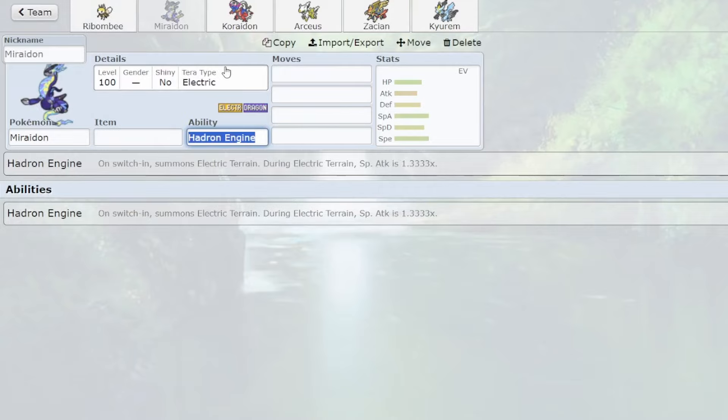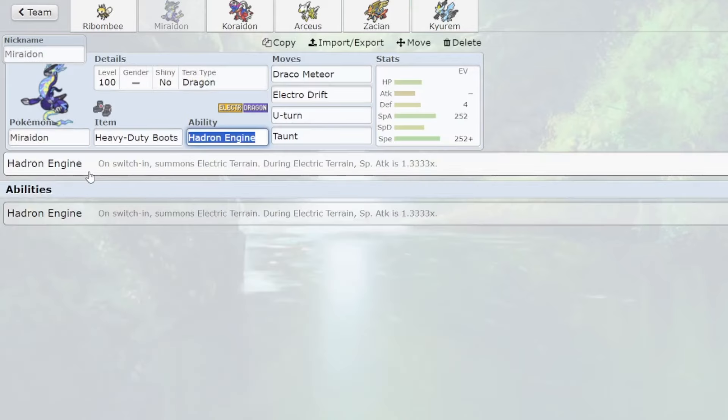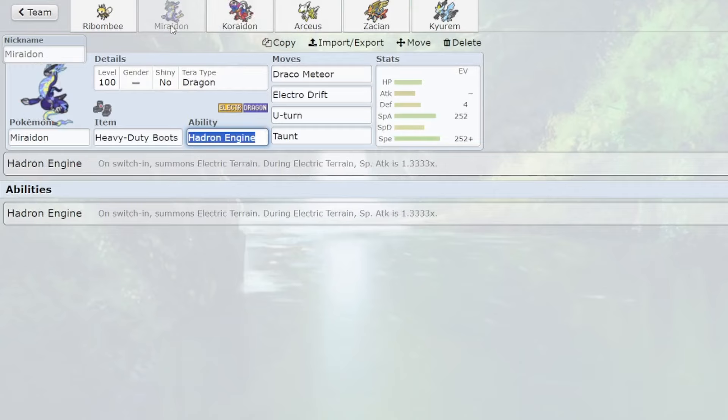Next is Miraidon's set. On webs, 100% of the time you want Taunt Pivot. Taunt Pivot gives you actual counterplay into things like Glimora HO — you can Taunt their Glimora leads. Getting T-Spikes up into this team would be horrendous without that. You might think you need more special breaking power, but these guys do the job fine. Miraidon with Heavy Duty Boots gets a little harder into a Ho-Oh matchup, but that's why Terra Fire Kirin Black works, and you have Wild Charge Zacian, Scale Shot plus Cryodion to handle that. The two best Terras on Miraidon are usually Fairy or Ghost, though Fairy works better because Koraidon is always going to be Terra Ghost.